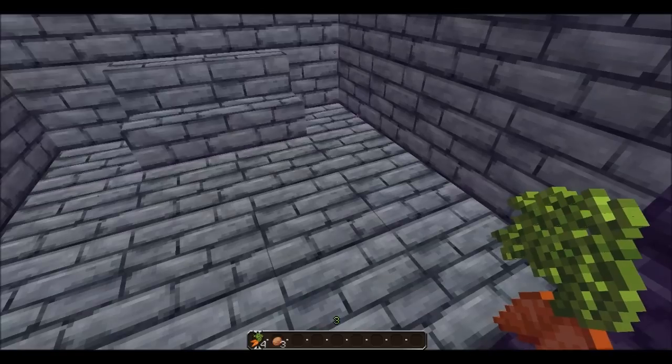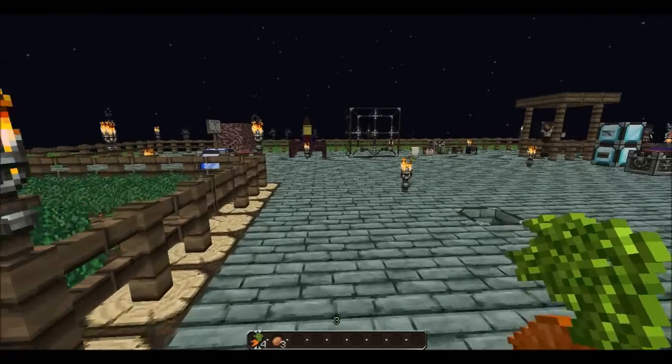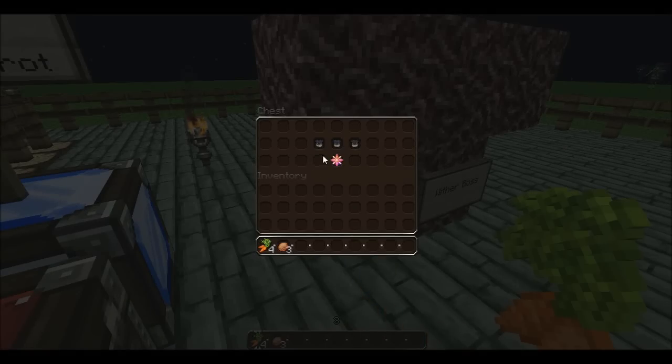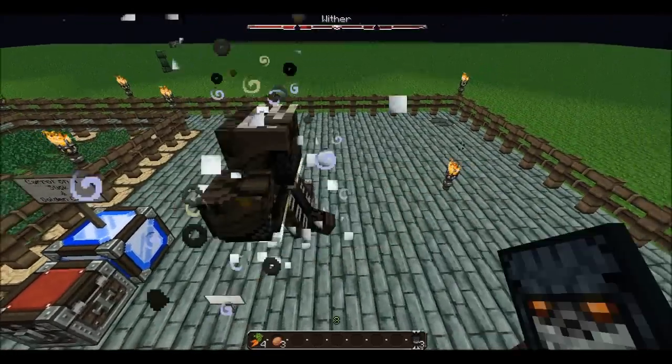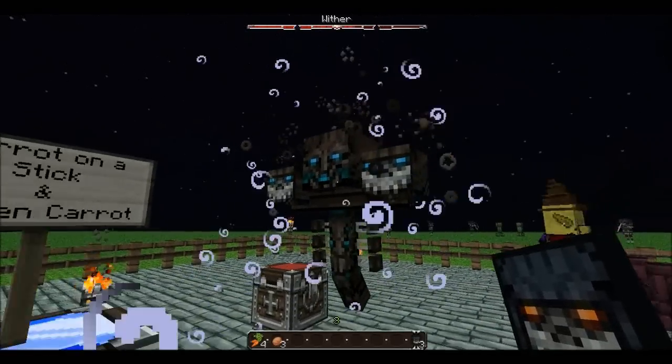So if you guys want to download this texture pack, go ahead — it will be in the description. Let me get the wither skeleton heads. He's probably going to make a huge explosion, but there is the wither boss. There he is — so yeah, let's end it on a bang. This is the wither boss.